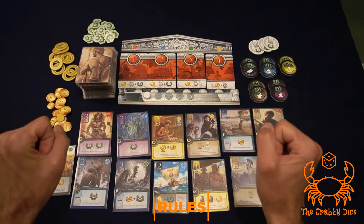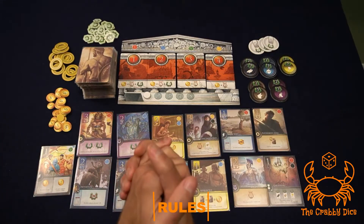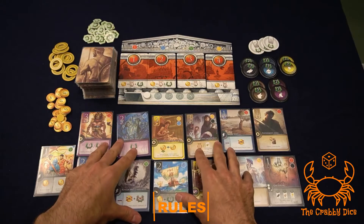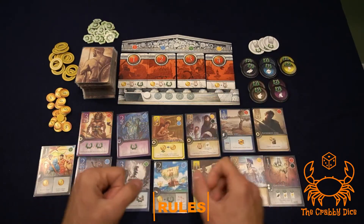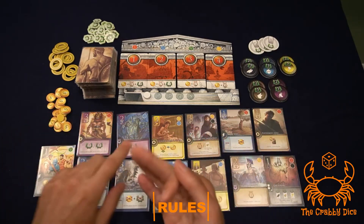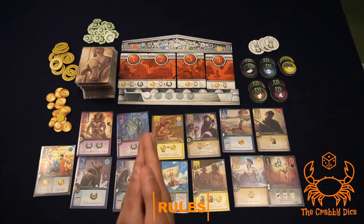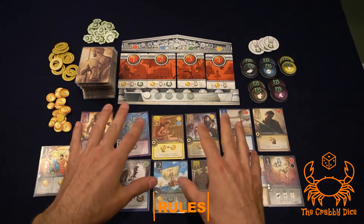Welcome to the rules section. We're set up for four players as an example. At a high level, you're drafting cards here to add to your domain, and then in phase three you'll be moving them to your Elysium to score points. All cards you draft have special abilities — one-time-a-game triggers, every-turn triggers, right-away triggers, end-of-game triggers, and so on.